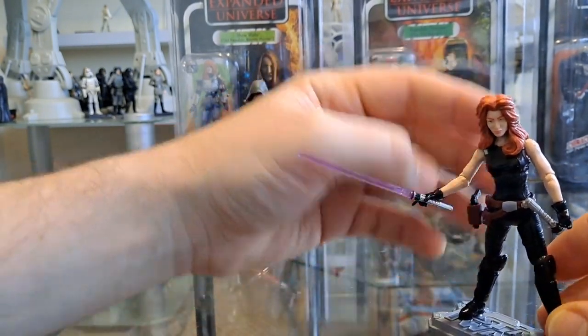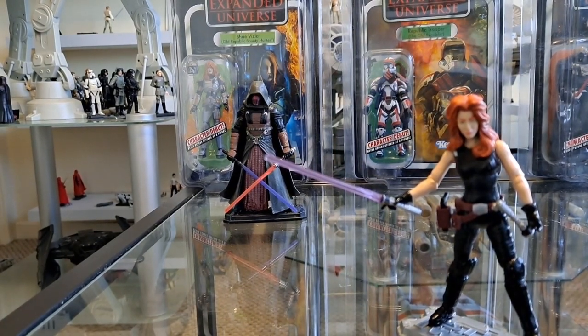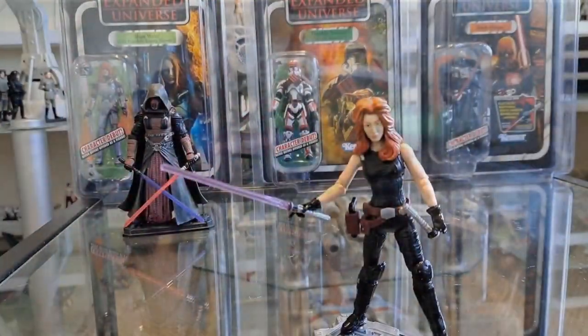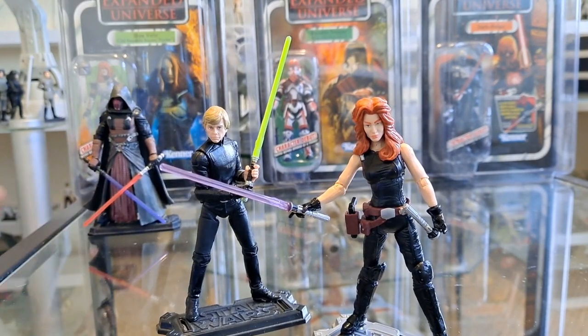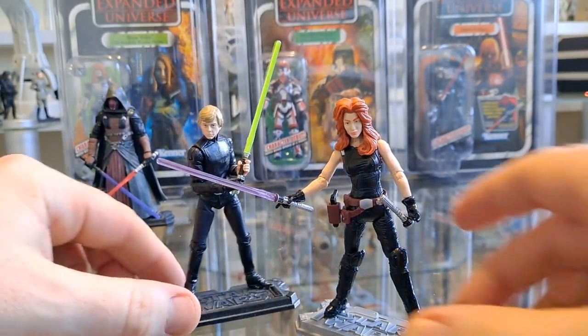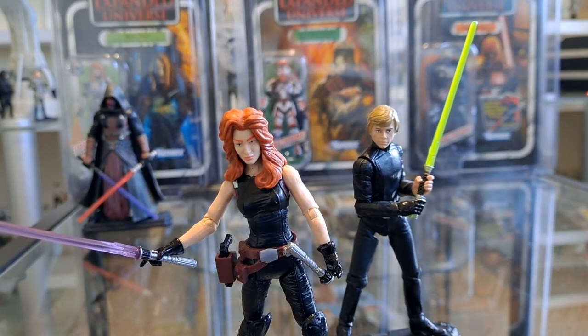I'm going to get her on a stand and go get Luke — where are you, Luke? I used to have an expanded universe shelf but I've had to disband it recently. I've got a few EU figures scattered around. Star Killer usually stands among imperials because he was part of the empire. It gets confusing with Antoc Merrick and Galen Erso and then Galen Merrick Star Killer. But here we have Mara Jade and Luke Skywalker.